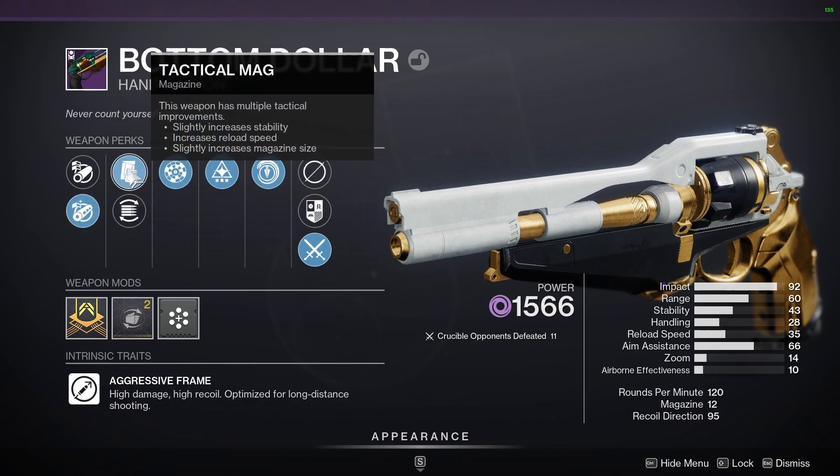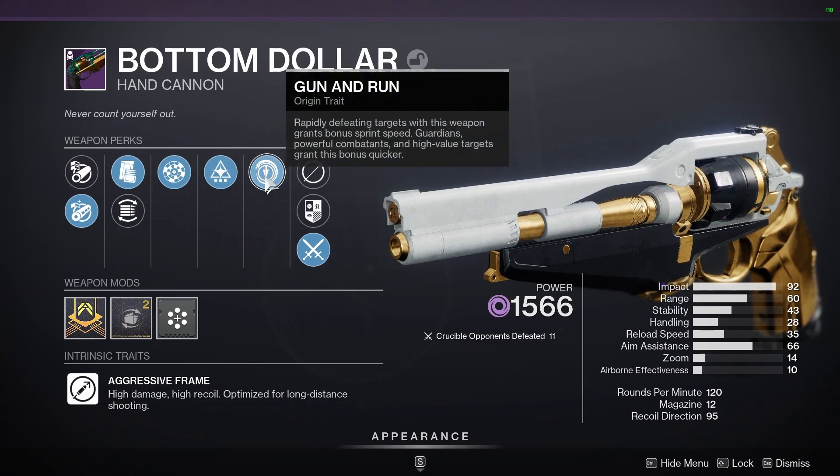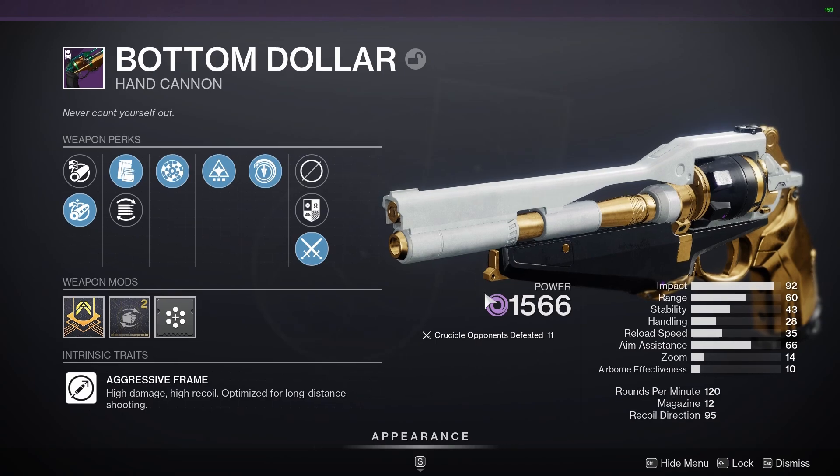We have Chambered Compensator, Tactical Mag, Rangefinder, and Wellspring to help us get some energy back on our abilities when we get a kill. Then we have Gun and Run — rapidly defeating targets with this weapon grants bonus sprint speed. That's one of the only few things in the game that will actually give you sprint speed on top of lightweight frame weapons or Transversive Steps. This is a void 120 RPM hand cannon, which I'm not the biggest fan of, but I do enjoy them. Usually I only vibe with the Igneous Hammer, but today we are using Bottom Dollar.